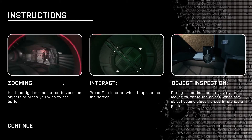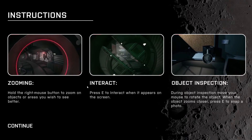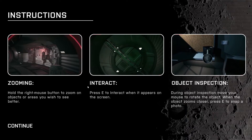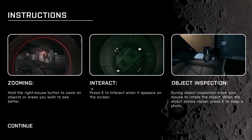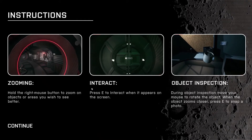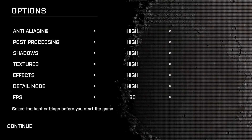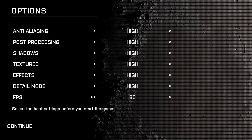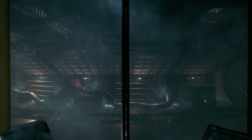Yeah, I'm not excited. Okay, so we've got zooming. Hold the right mouse button to zoom, E to interact, and during object inspection, move your mouse to rotate the object. When the object zooms closer, press E to snap a photo. Options — 60 FPS, blah blah blah. Brightness is good. Let's just jump right into this.